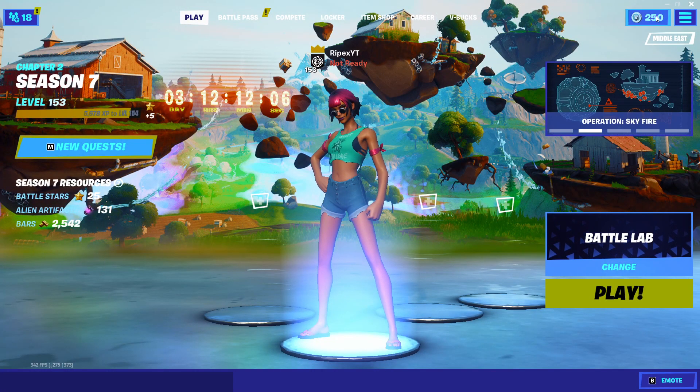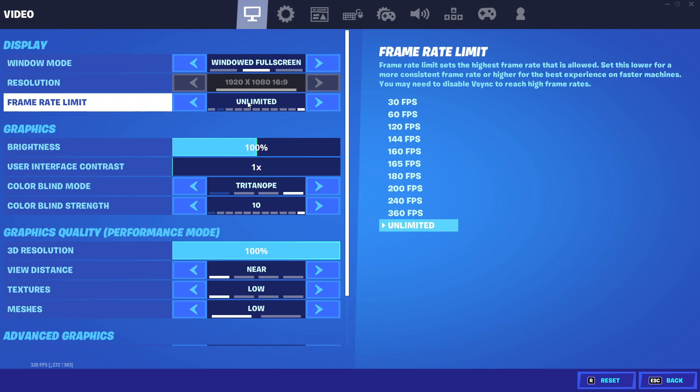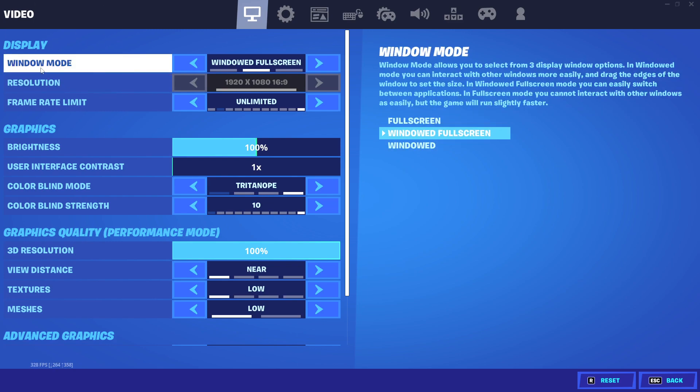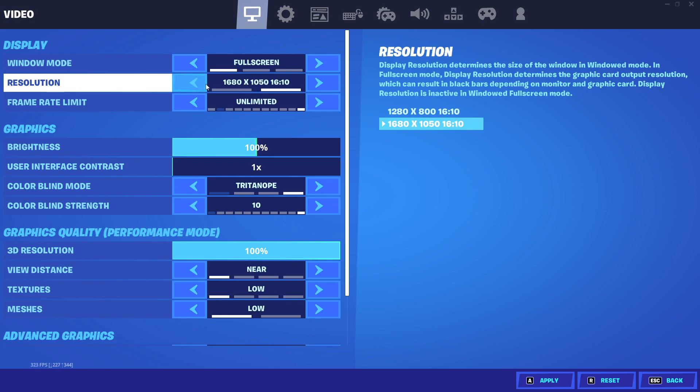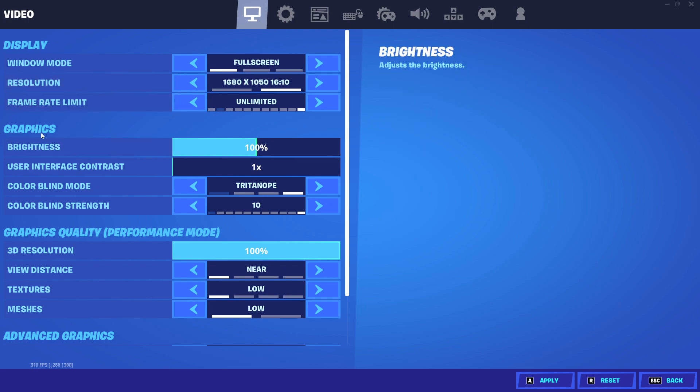Now I'm in Fortnite. Go to the menu and then into Fortnite settings. You can also do these same settings on console like PS4 and Xbox for the best color corrections for competitive gameplay. In the Display tab, for the window mode, I recommend always using Full Screen. Set your resolution to whatever you have on your PC, and set the frame rate according to your GPU — I set mine to Unlimited.